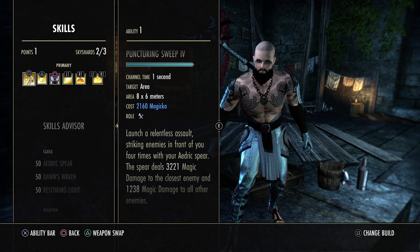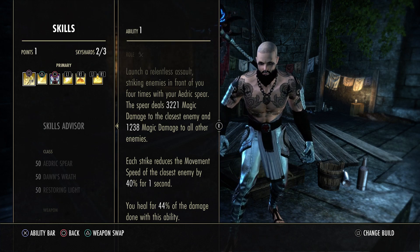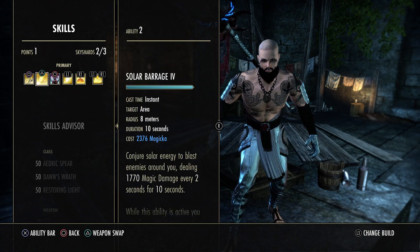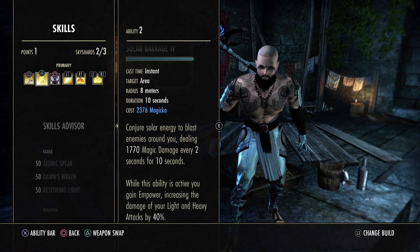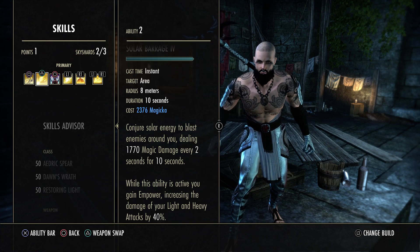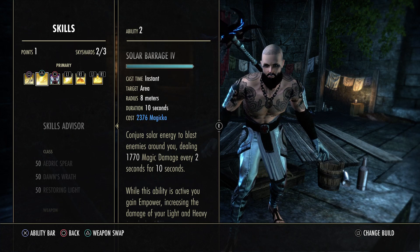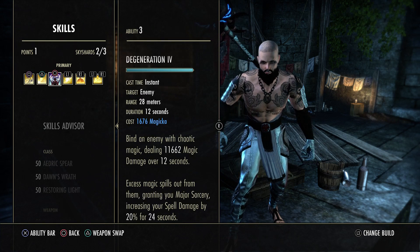For the front bar skills: first is Puncturing Sweeps, your bread-and-butter main DPS skill. The heal isn't huge but the damage is solid — can be hard to land sometimes. Next is Solar Barrage, which is absolutely amazing — it does massive AoE damage and empowers your light and heavy attacks. If you're hitting 3k light attacks, a 40% buff on that is a significant damage increase. Keep Solar Barrage up 24/7 when going for a burst.